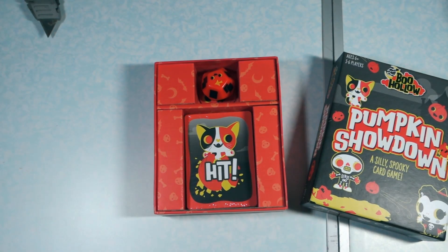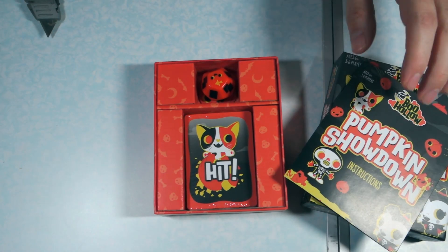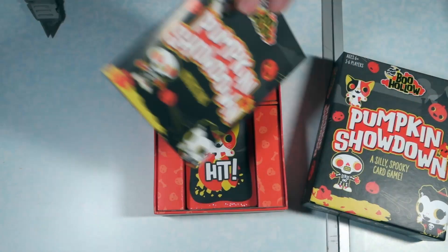You've joined Nina, Zeke, and other Boo Hollow friends in a pumpkin fight. Knock players out of the game by scoring three hits against them. The last player standing wins. Okay, that is the instruction manual.